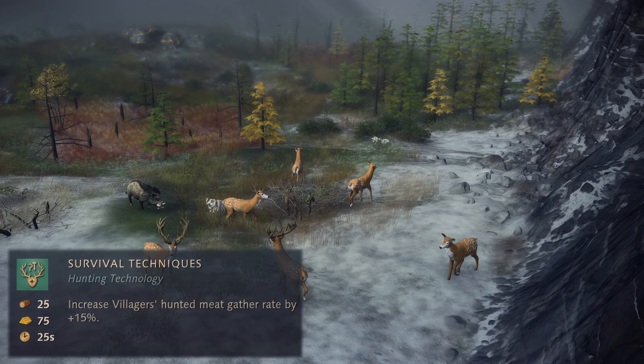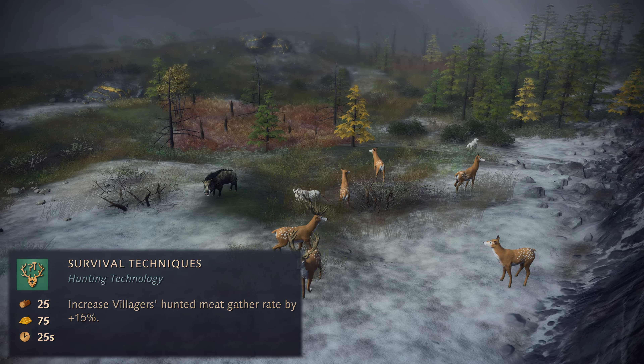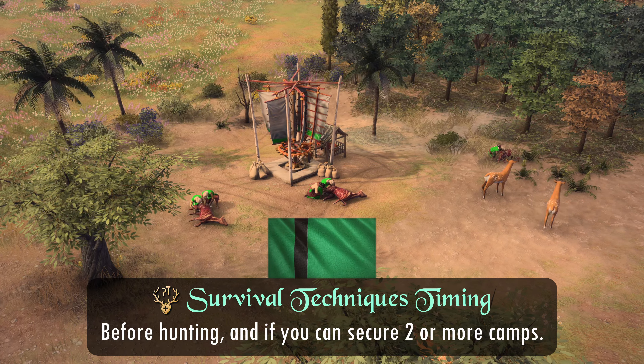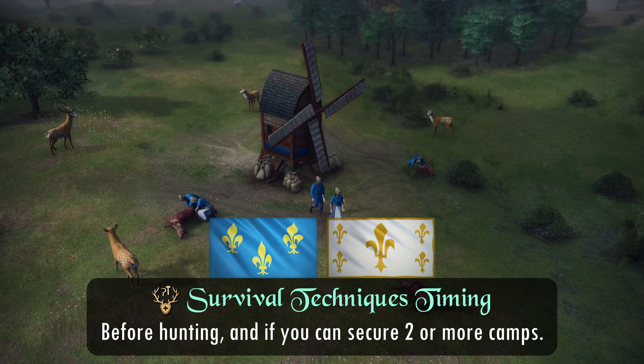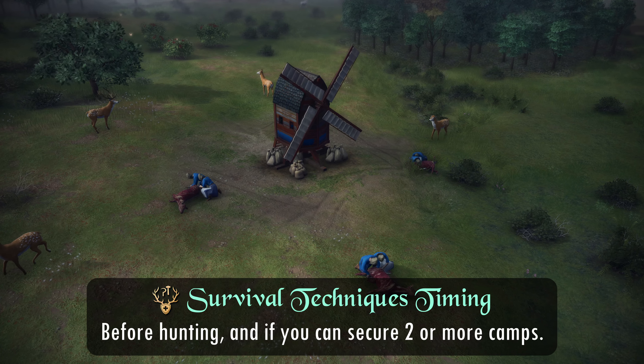Survival Techniques only improves deer and boar gather rates, and ideally needs to be researched before you go out to hunt. You should only research this if you can secure at least one full deer camp and one boar, or two deer camps and two boars, as it's not worth it for just one camp or one boar. The only exceptions are the Delhi Sultanate, who can pick it up for free, or the French and Jean d'Arc due to their discount.